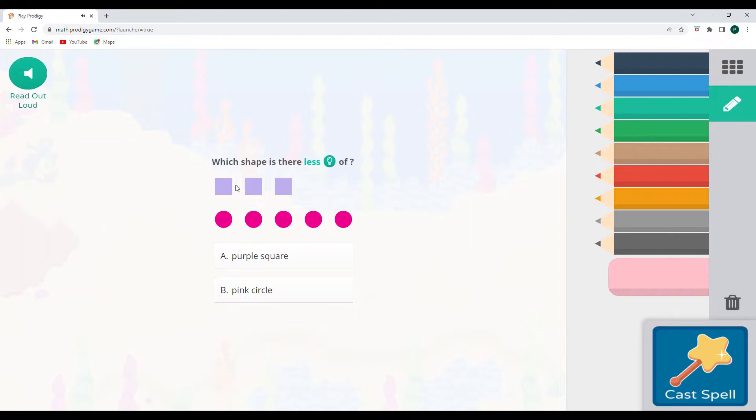Which shape is there less of? So we have one, two, three purple squares. And then we have one, two, three, four, five pink circles. So there are fewer purple squares than there are pink circles.